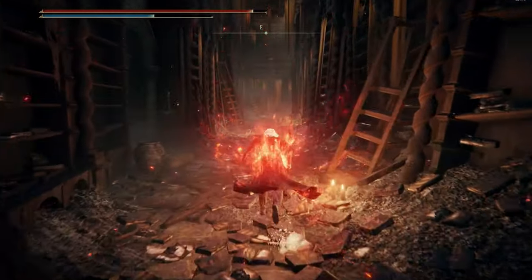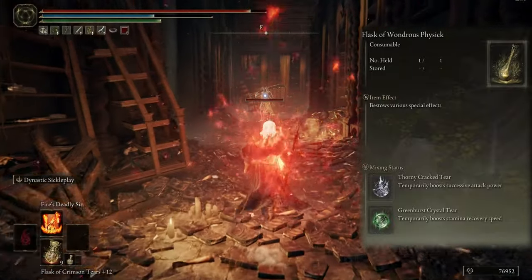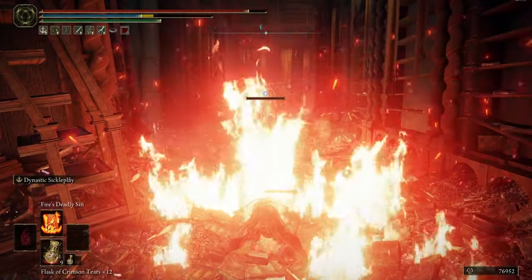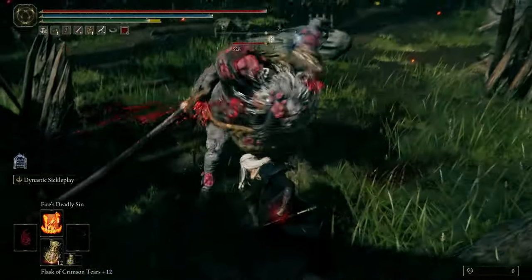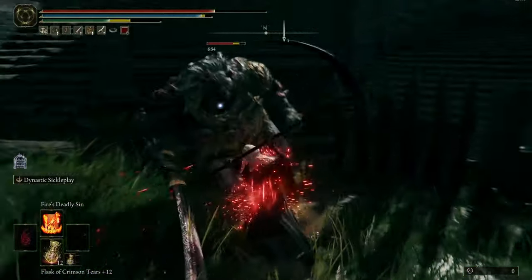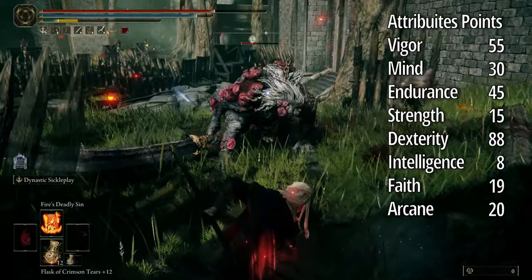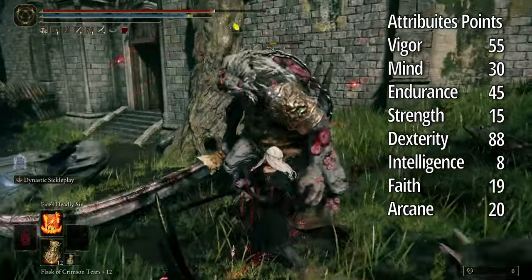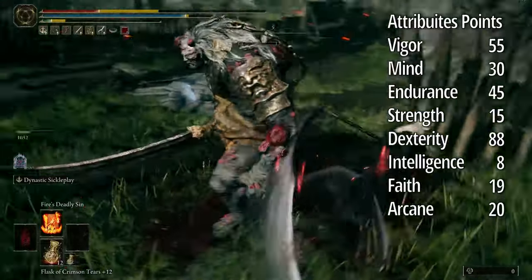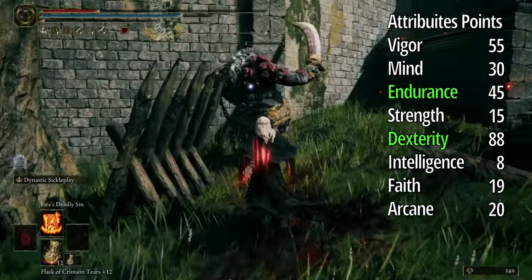For the flask, I mix two physick tears: one that temporarily boosts successive attack power, and one that boosts stamina recovery speed. For attribute points, focus on dexterity and stamina — each dodge uses stamina, and dexterity is needed to deal high damage.